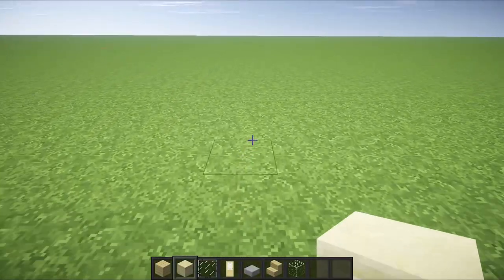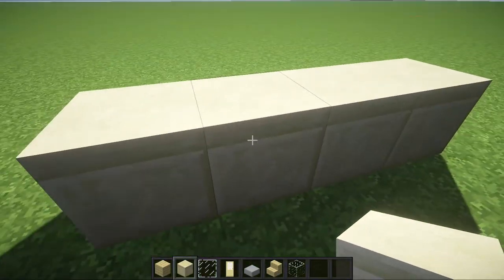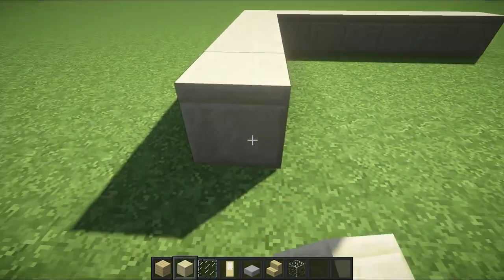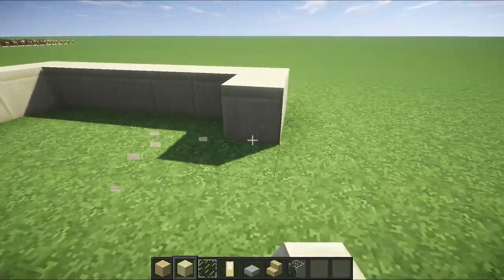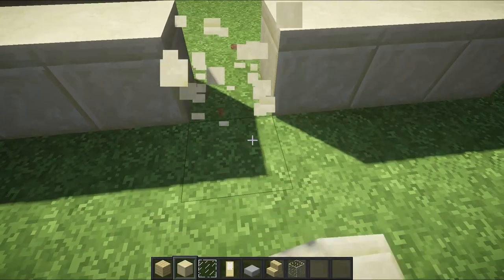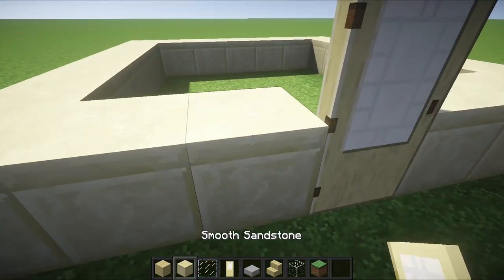Alright ladies and gentlemen, so first thing you want to do is make a little 7x7 area. So this is going to be your front face. You're going to take out the middle block and over here is going to be your door. So just go ahead and place that temporarily.